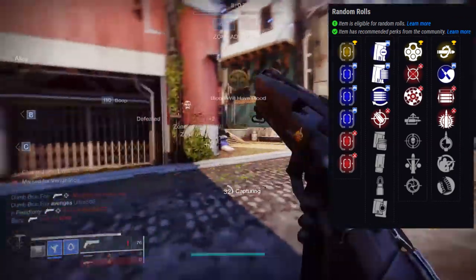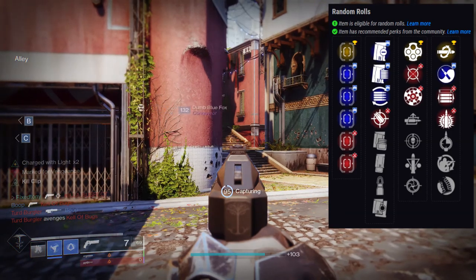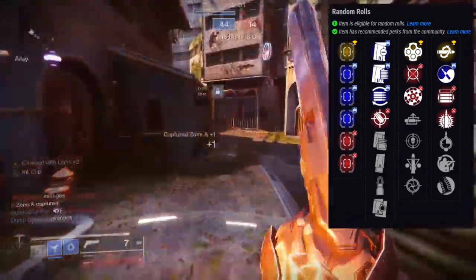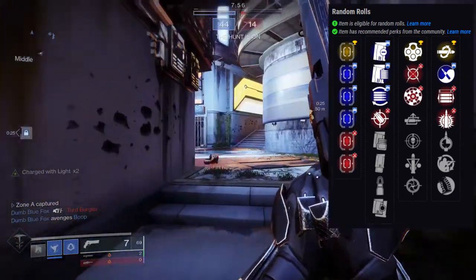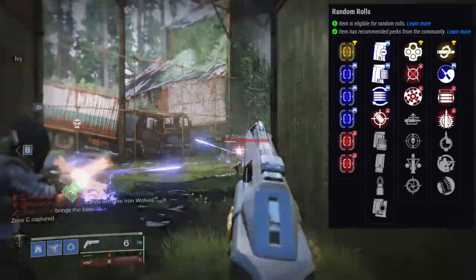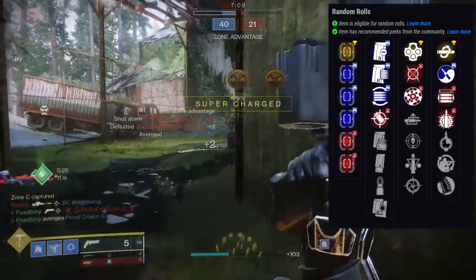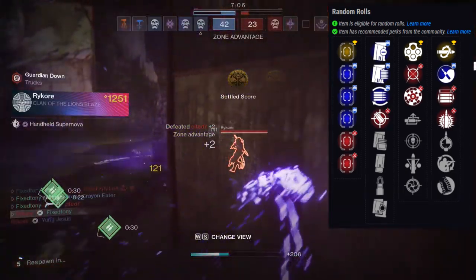The roll I got was Snapshot Sights and Kill Clip, and I think that roll is really good because Snapshot Sights really fixes the issue of the gun feeling sluggish. I don't know if you guys have noticed, but 120s — when you take them out and aim — they feel slow. Snapshot Sights immediately fixes that issue, I don't feel that anymore and I love it.